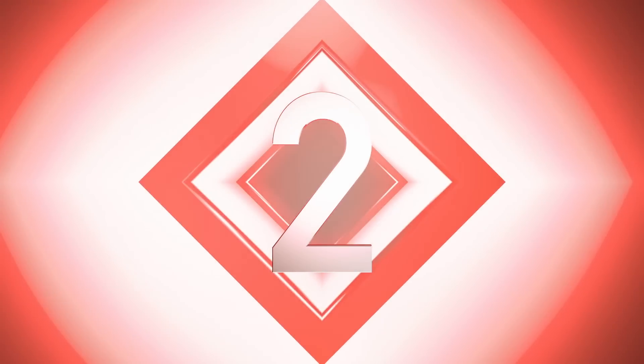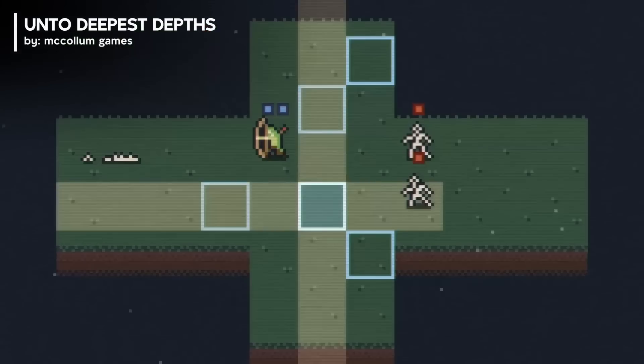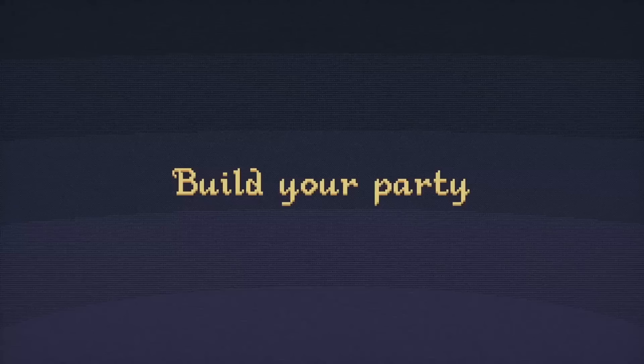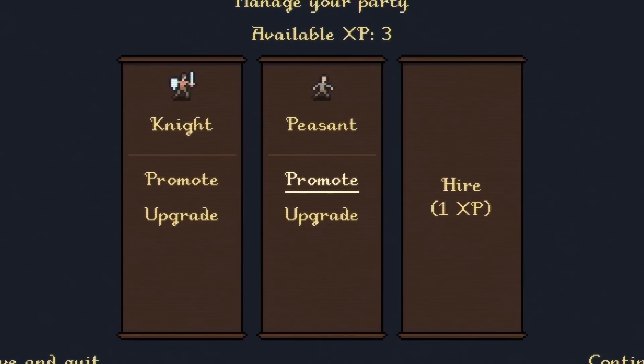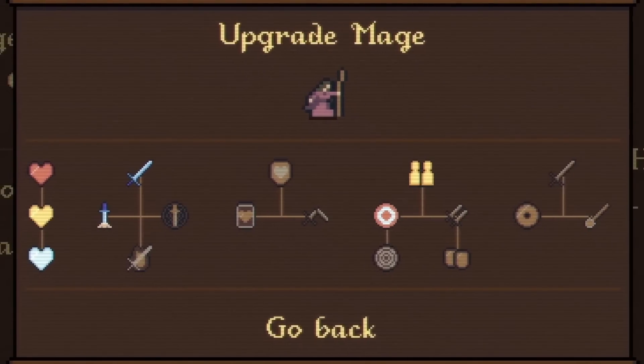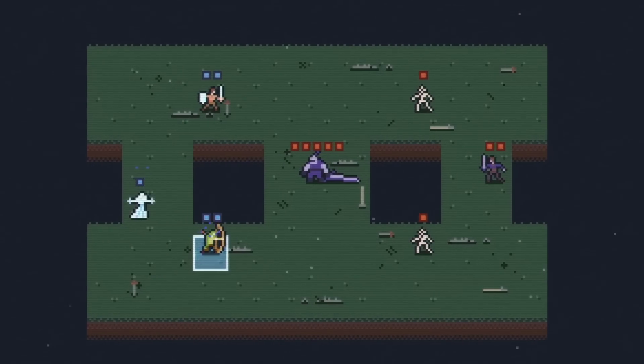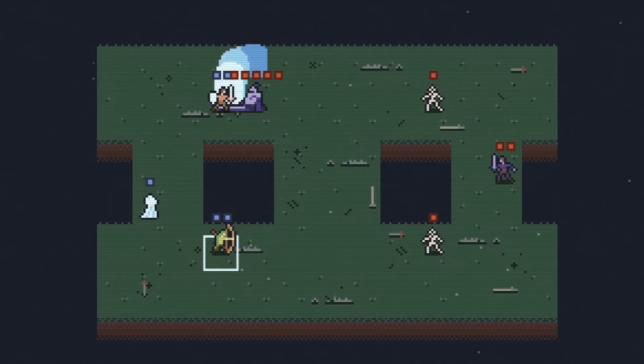Number 2. Unto Deepest Depths is a dark fantasy strategy game where you build a party to confront the terrifying horrors lurking below the surface. Engage in challenging turn-based combat where every move counts. Units must attack and move each turn, adding an extra layer of strategy as you navigate the battlefield.